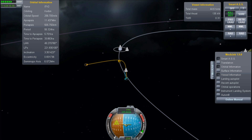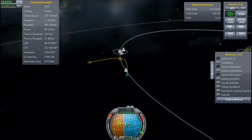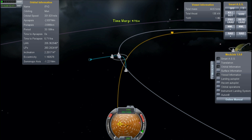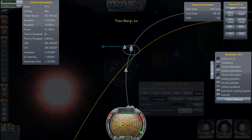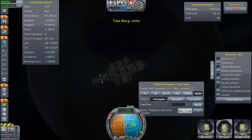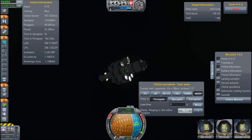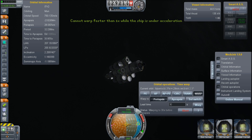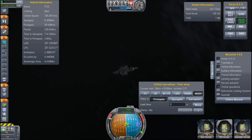We only need about half of one of those large tanks to get home, so we can tour the moons, and in all cases we're going to be able to land people. During the orbital insertion around the moon, I have a couple of probes still attached — that's the reason why I'm still keeping those empty tanks on board. I have a specific plan which you might have guessed by now, but if not, you'll see it in the next video.